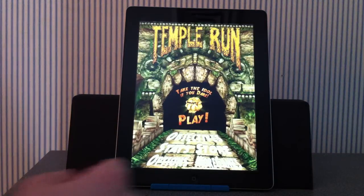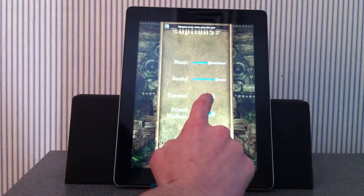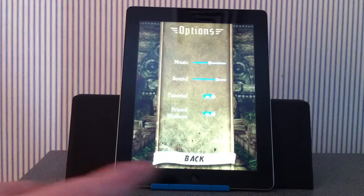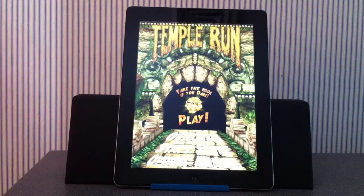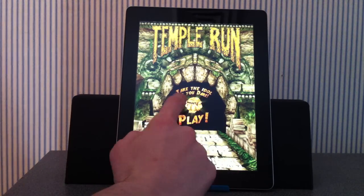So we're going to go into Temple Run here, and the first thing you want to do is go to Options and turn the tutorial on. Make sure the tutorial is on so that it will give you those tips that it gives you when you first launched the game.